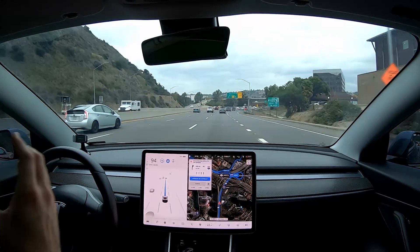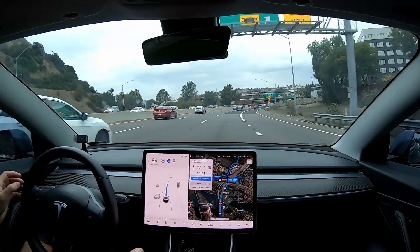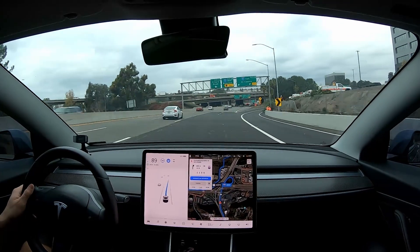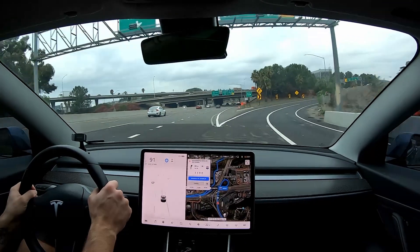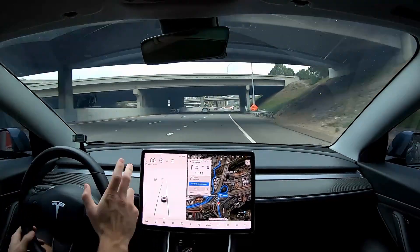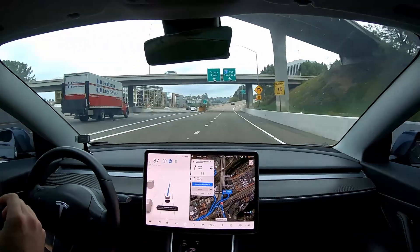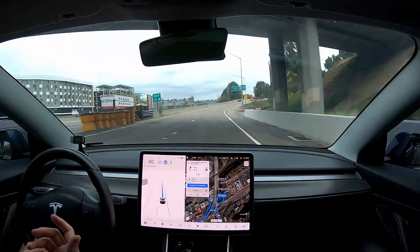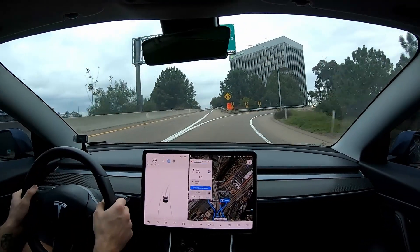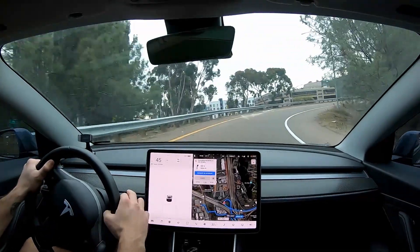I believe it's going from city streets to public build and that's where it's not as aggressive or assertive in being able to execute the lane change to get on, because with the public build you have to. It's doing the same thing it did last time — it wants to take the wrong exit there. On the public build when the vehicle wants to execute a lane change there's extra steps, extra nuance. It wants confirmation — and there's the third one. Speeding into this corner way too fast.